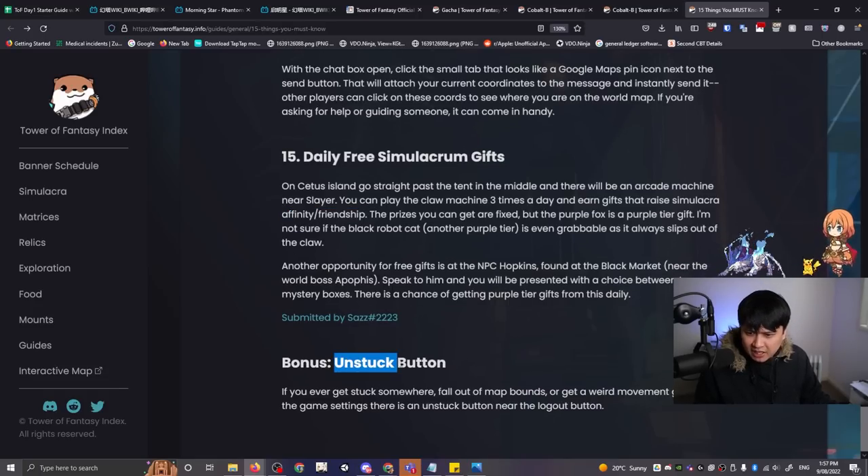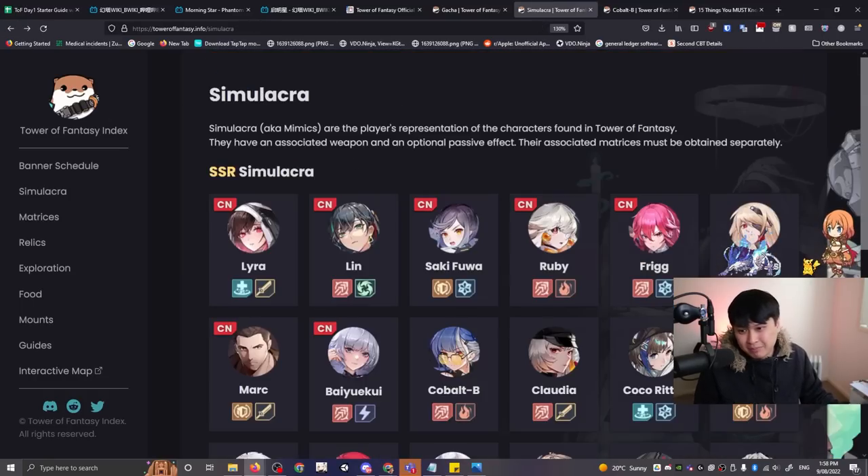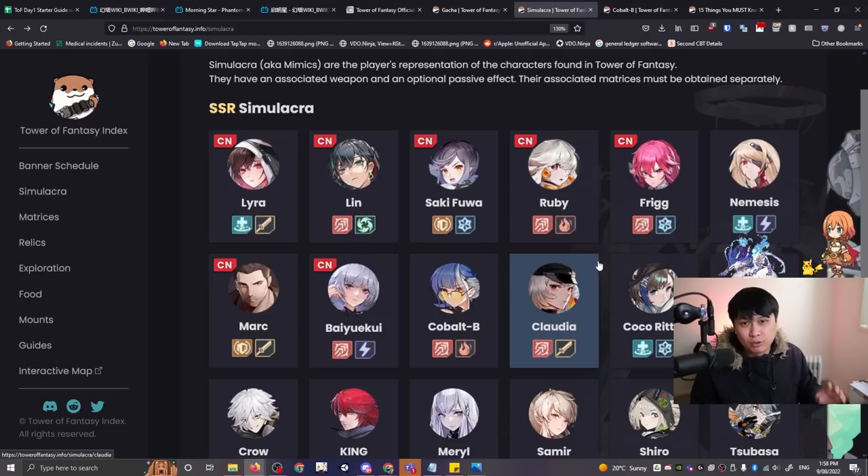There's also a bonus tip: the unstuck button. If you ever get stuck somewhere, go into game settings and there is an unstuck button. Interestingly, I also heard there is a delete account button, which means the game may be somewhat reroll-friendly. If you want to reroll, check a guide on YouTube — my boy Vulcan has a couple — and I think it takes about 20 minutes. I'm still not sure if I'll reroll, considering that most launch characters like Meryl, King, Crow, Samir, and Shiro all get outclassed with the 2.0 update, which looks like it's coming very soon.